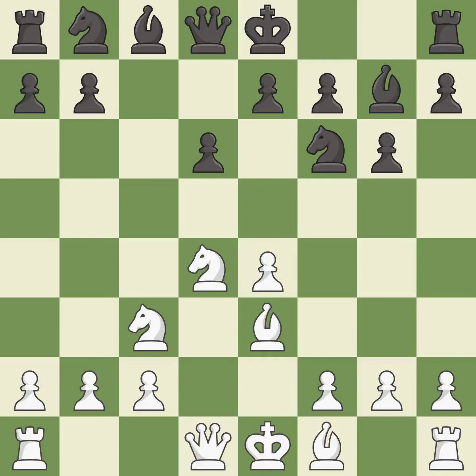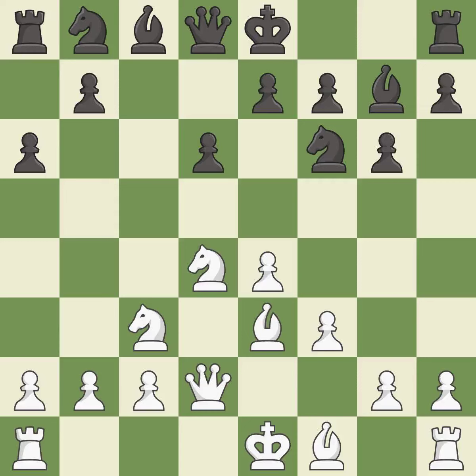Bg7 puts the bishop on the long diagonal in a move called a fianchetto. f3 supports the e4 pawn and prepares to develop the dark-squared bishop to e3 and the queen to d2, a common attacking setup versus fianchetto systems. a6 controls the b5 square and prepares the b5 pawn push. This develops the queen off its starting square, getting it into the action — it is the last book move.